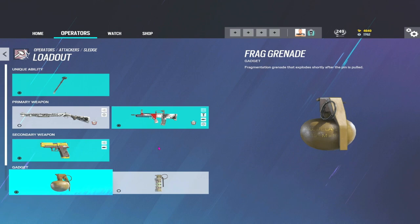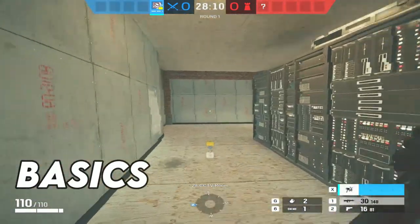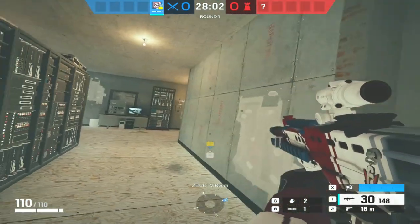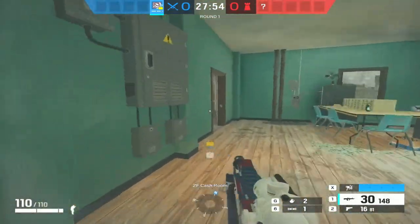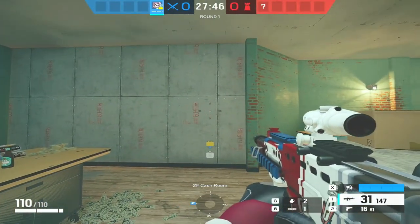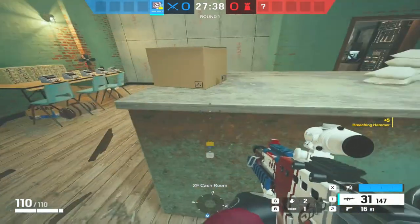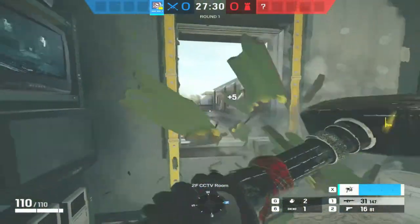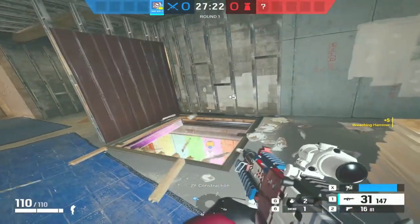Let's start by doing the obvious - let's shoot the radio. So what does Sledge's utility do? Sledge has access to the Kraber hammer. One press of the gadget button winds up a big swing of the hammer. It can destroy anything that's soft - soft walls, barricades, hatches. One swing at waist height makes a hole in the wall, essentially a mini instant breaching charge. It's the same with the floor. Destroy barricades in one hit, including any glass, and one hit on a hatch and it's gone.